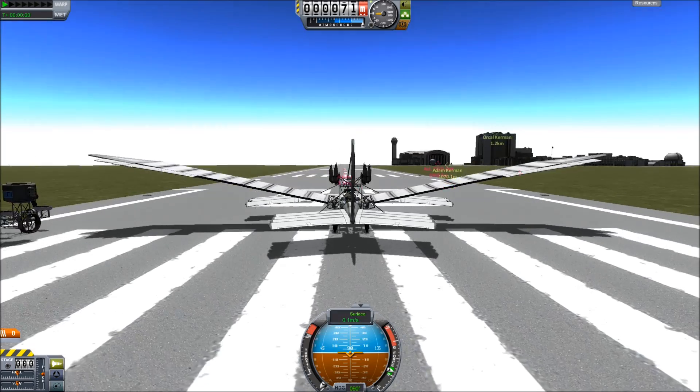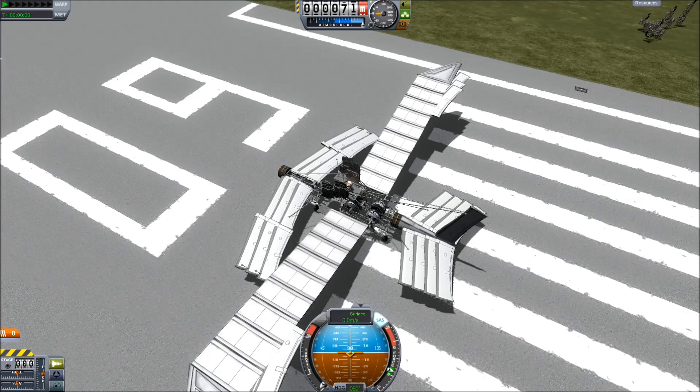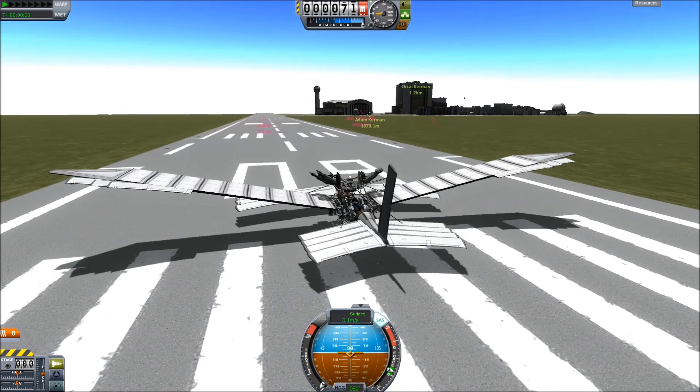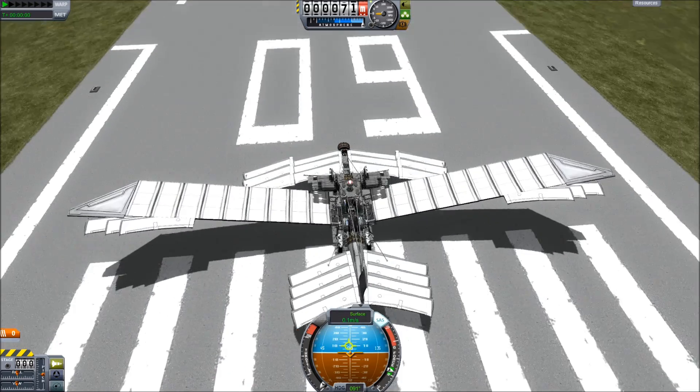Then I just get rid of the gantries that I use to put the wings on, and then it's time to go off to the races. Now the major power for this craft — in fact the only power — comes from the landing gear, the landing legs.